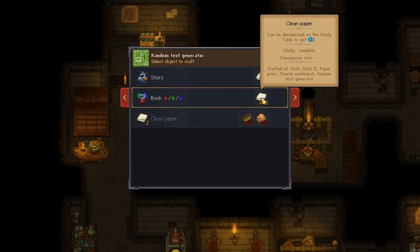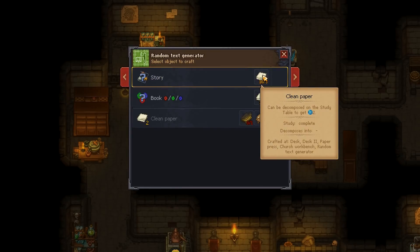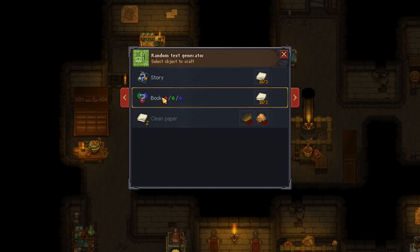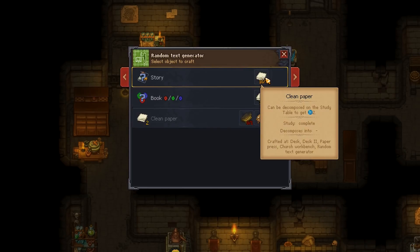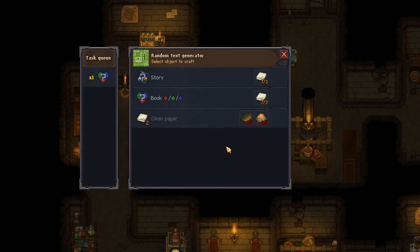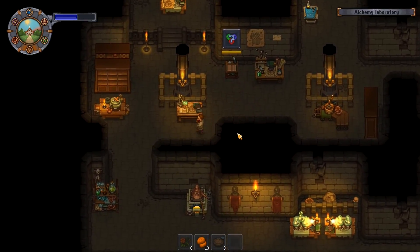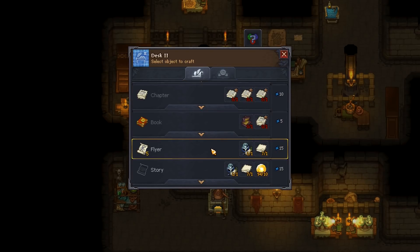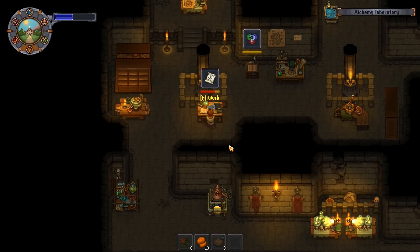A random book takes three clean paper. A random story — select object — it costs three clean paper as well. Let me try that. I press E to craft but I've got to have a zombie here to do it — it won't let me do it by myself. The zombie has to do it — that's a very cool little detail. I need 10 flyers for the merchant's thing, so I'll do five here and another five there.